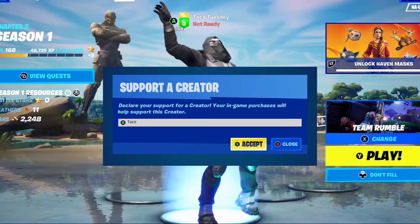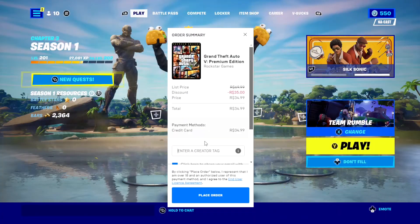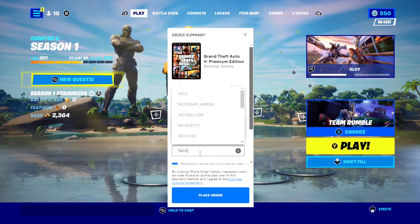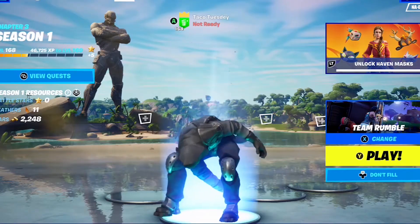You can also show your support by using creator code taco in Fortnite's item shop or with any purchase from the Epic Game Store. Doesn't cost you anything extra, and it really helps me to keep doing these giveaways in these videos. See you on the next one. Later.